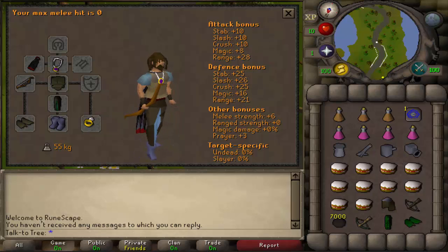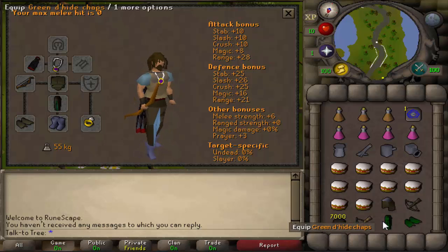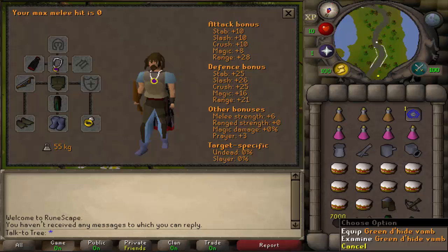Grab some food. I recommend taking cake because it heals 4 HP per slice. I also suggest you take range gear for levels 26, 40, and 46, as you're very likely to make it to 45-plus range in one inventory. I have my Iron Crossbow for 26, my Adamant Crossbow for 46, and my Green Dragonhide once I hit 40.